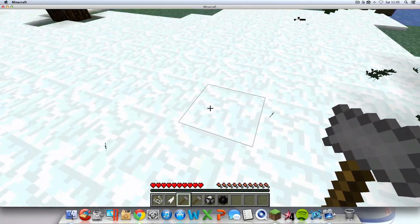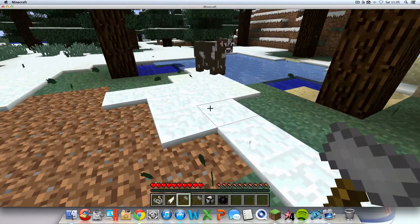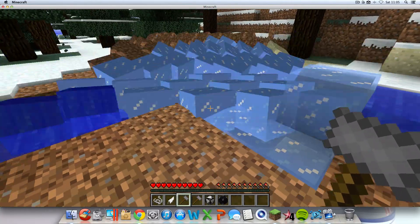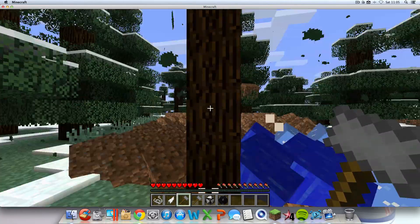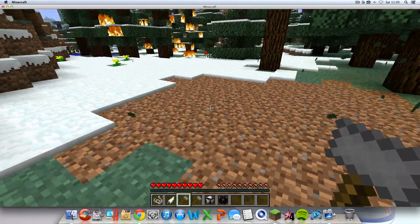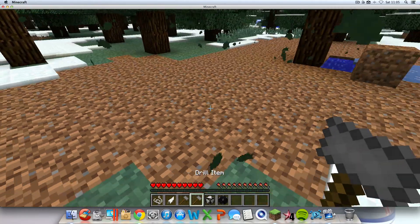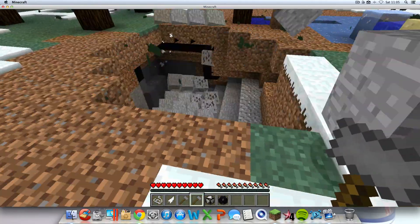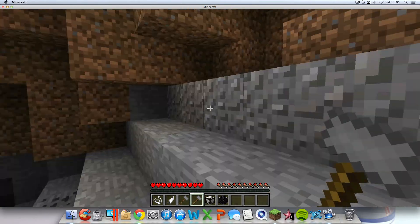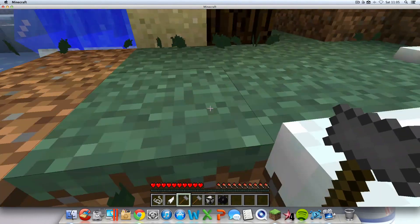The shockwave item - you smack the ground with it, it just kind of flips up the dirt. It flips up the ice, it flips up the water. It doesn't do anything to trees, I guess. The drill item - hit it and it drills a kind of nice staircase for you. I'm not going down because I'll die - if anyone knows me, I'm not very good at Minecraft.